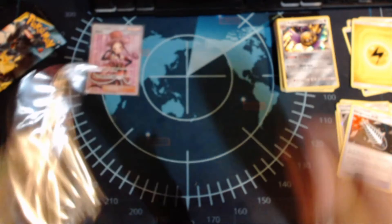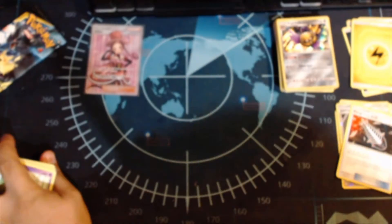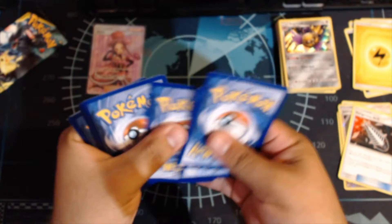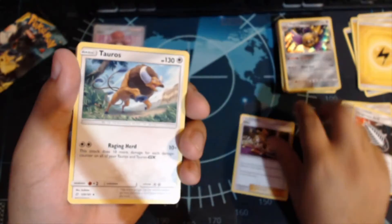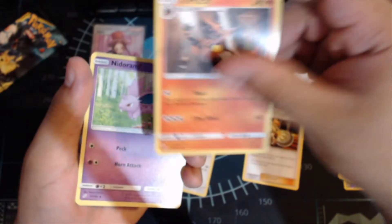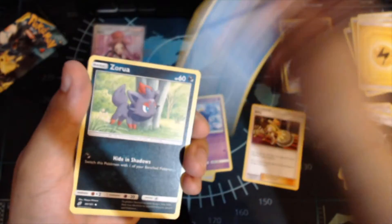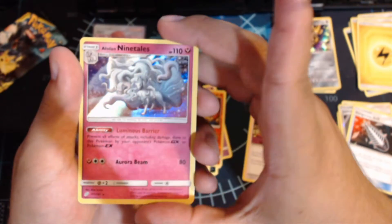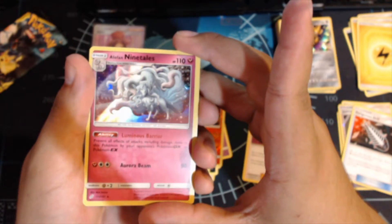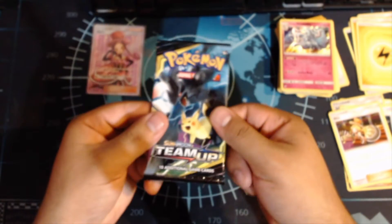Sixth pack — go through this quick. Oh nice, like butter! One, two, three, and four to the front. Electric energy. We got Natu, Tauros, Torracat — I've actually been needing him — Nidoran Male again, Cosmog, Magikarp, Zorua, Larvitar, another Torracat but this time has the reverse, and an Alolan Ninetales. I actually really like that holo on that one, and there's a supporter over there too.